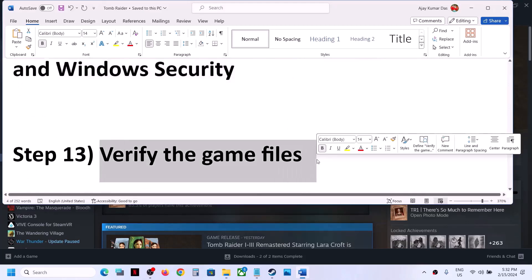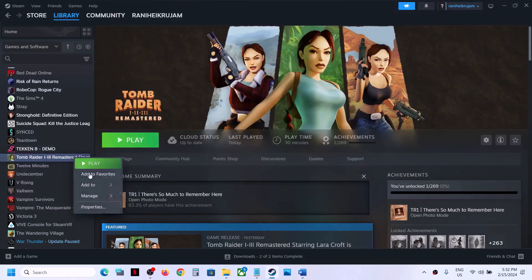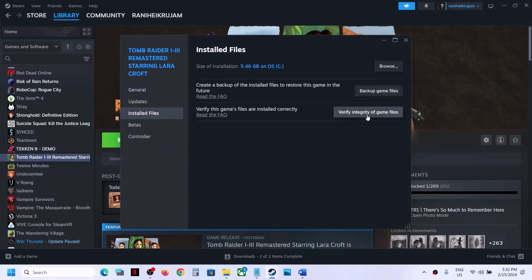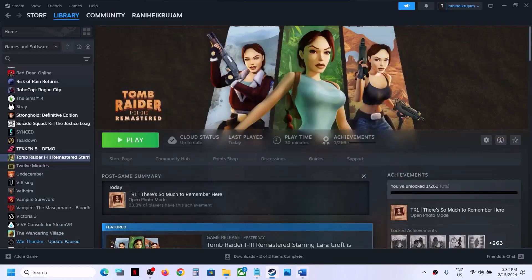The next step is to verify the game files — this is important. Make a right click on the game, select properties, go to the Installed Files tab, and click on 'Verify integrity of game files'. Once the verification is done, launch the game.